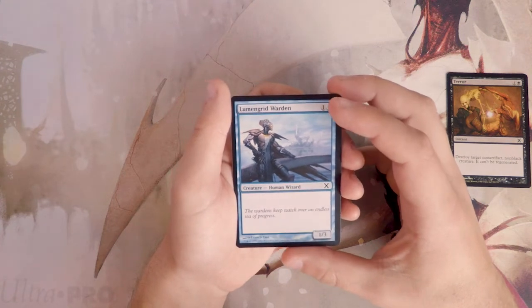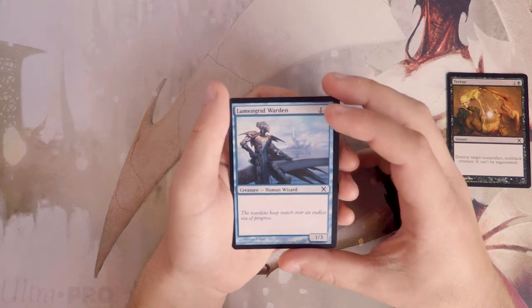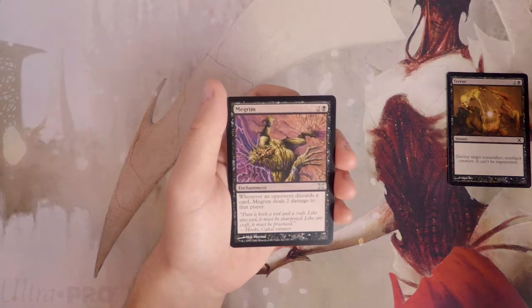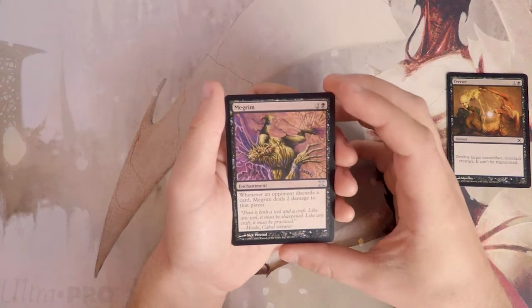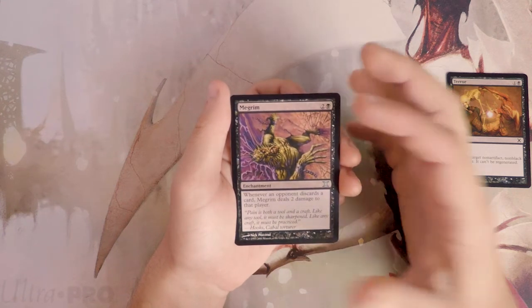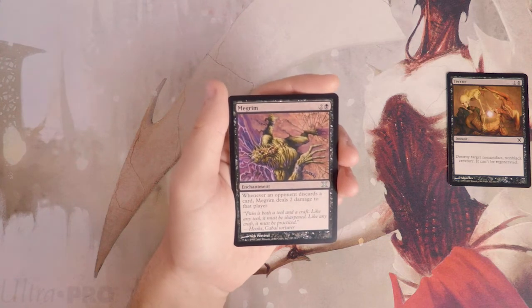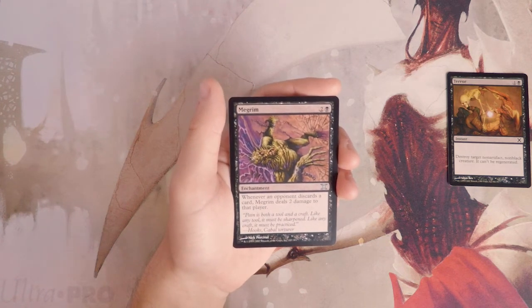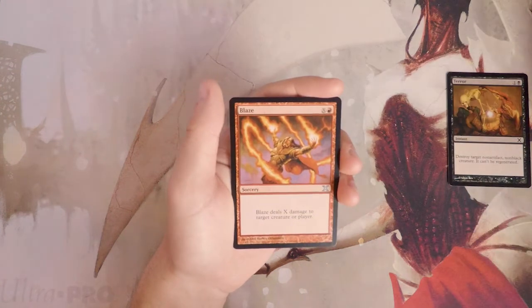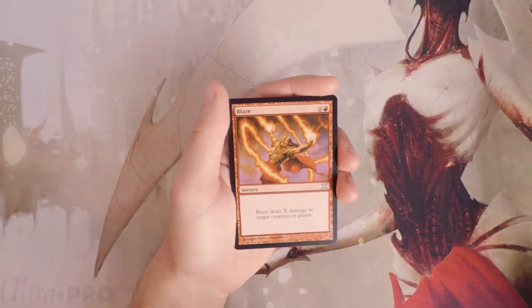Lumengrid Warden is a vanilla 1/3 for one and a blue. I don't like 1/3s in draft in general — they tend to get outclassed very quickly. The first uncommon here is Megrim, an enchantment for two and a black. Whenever an opponent discards a card, Megrim deals two damage to that player. It's much more of a constructed card; I wouldn't necessarily want it in draft.